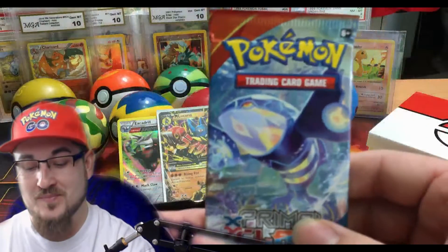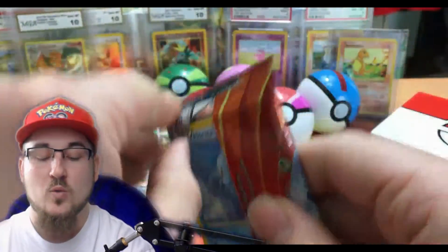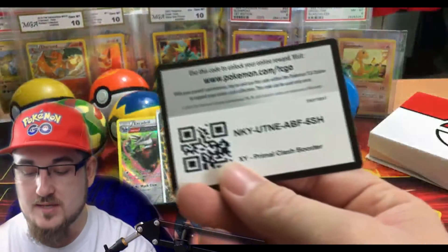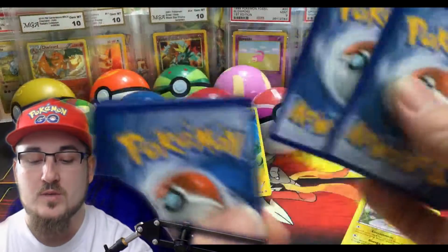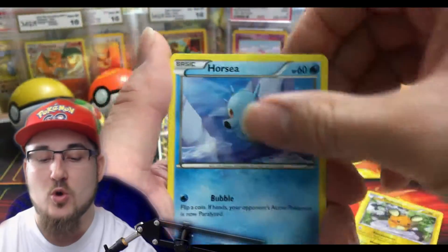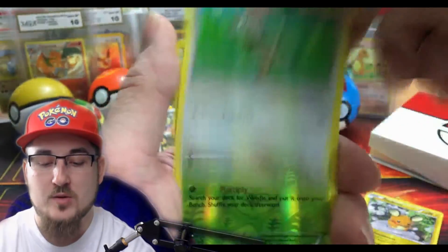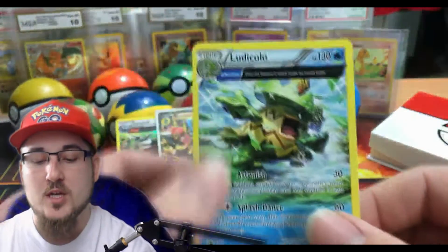Here goes Primal Clash with the Primal Kyogre. We're hoping to pull that Primal Kyogre — wouldn't that be something? We pulled two megas in this mystery box, that would be so crazy. And we're not even done, we still got that Mega Gengar pack. Code card. We start off with Nidorina, Groudon Spirit Link, Silent Lab, Horsea, Bidoof, Meditite, Lotad, Bunnelby. Our reverse holo is a Weedle common, and our rare is a Ludicolo Ancient Trait — non-holo.